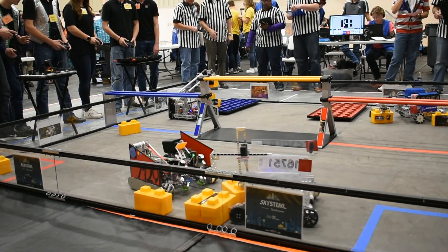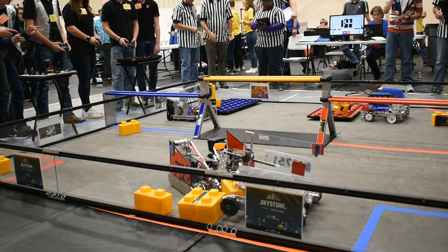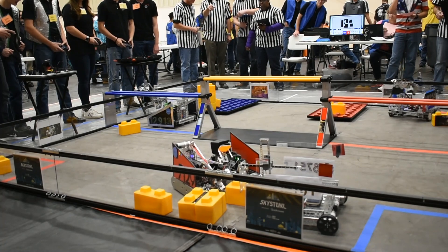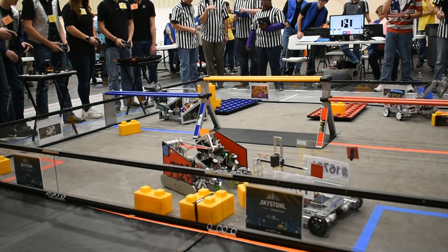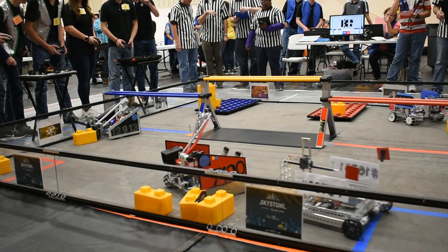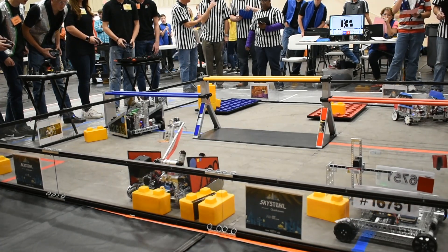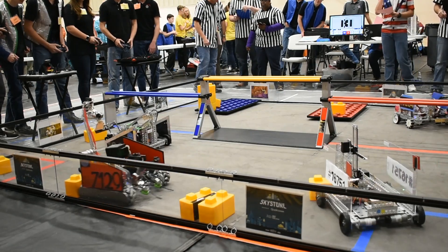We've got the Robo Lions grabbing one of their blocks, getting it into their possession, getting ready to drop it right under their foundation for the points. The Xbox reaches a third height for their blocks, getting a little caught up on the skybridge. Robo Raiders working on trying to pull blocks off the wall — pull some stones off the wall for a push block.